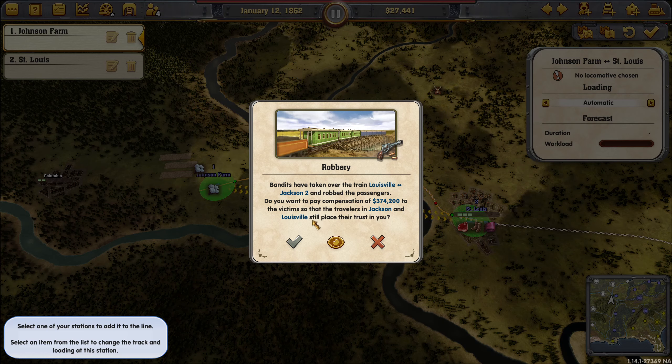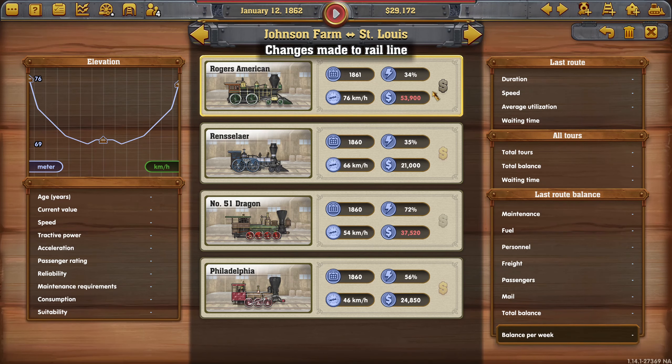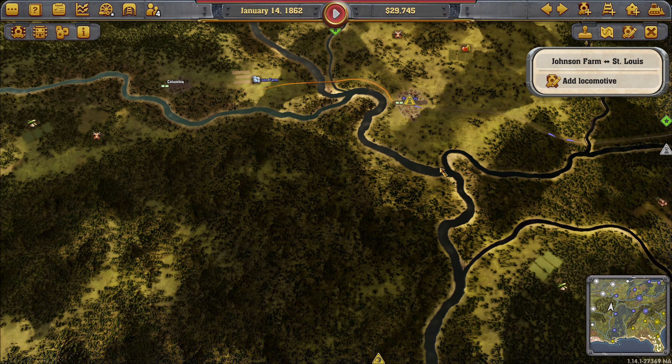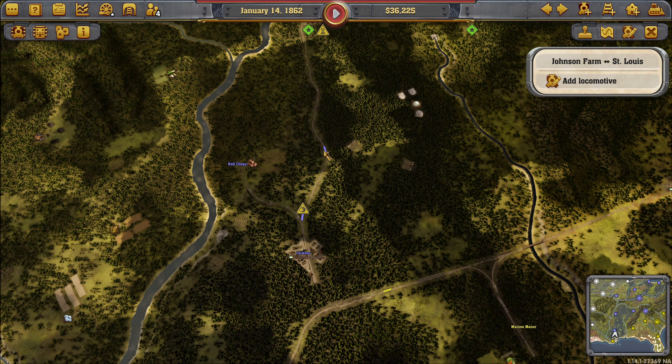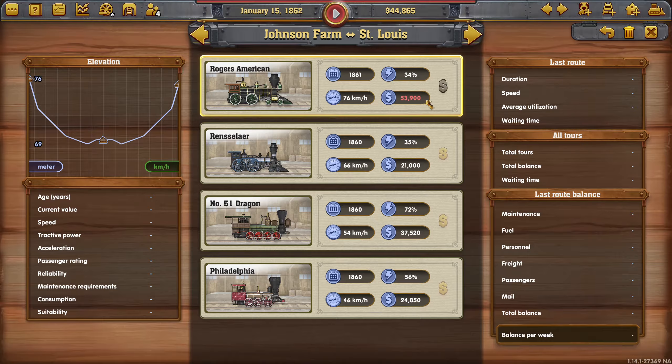This is taking over the train to Louisville Jackson — to our passengers. You want to pay the company 374,000? No thanks. I do not have that kind of cash. I guess we should put some security guys on those trains if they're gonna continue with that. So that guy got robbed — that sucks. It's not good for ya.